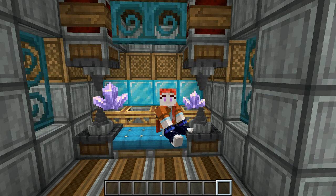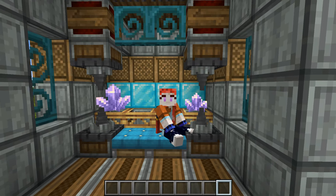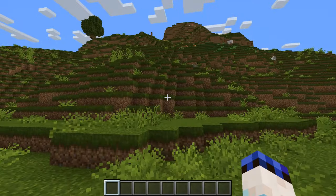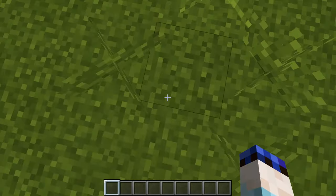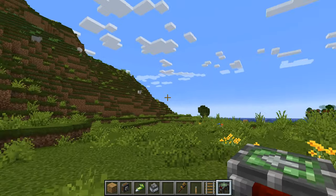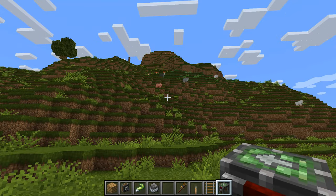Hello everyone and welcome back to another video from the Minecraft Create Mod, where we're going to be taking a look at drills and mining today. We're particularly going to be looking at drilling horizontally in order to make tunnels or to go resource mining, as well as drilling straight down, let's say if you wanted to get down to the bottom of your world. We'll start off with what is probably what most people want to do, which is making a tunnel through this little hill that you can see here.